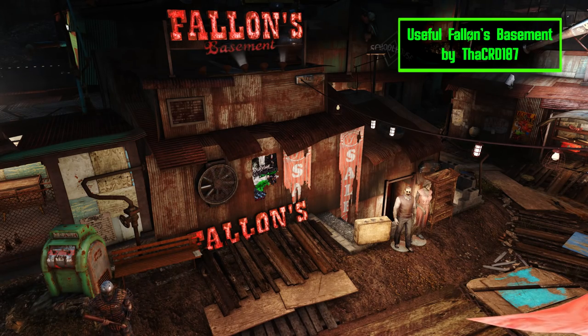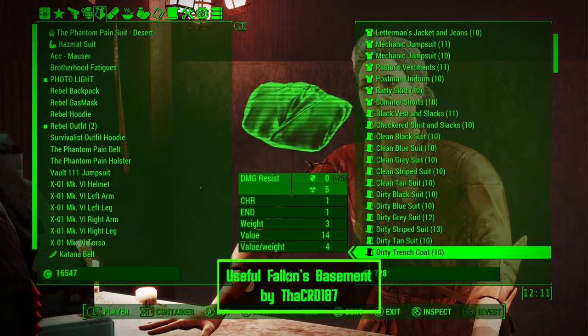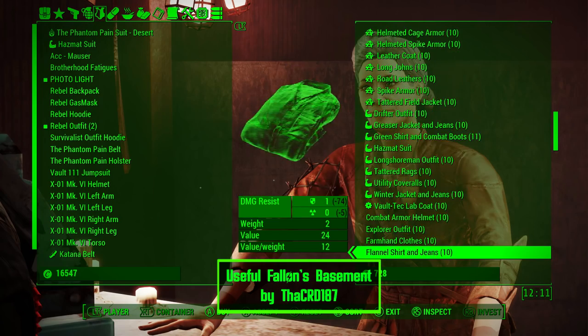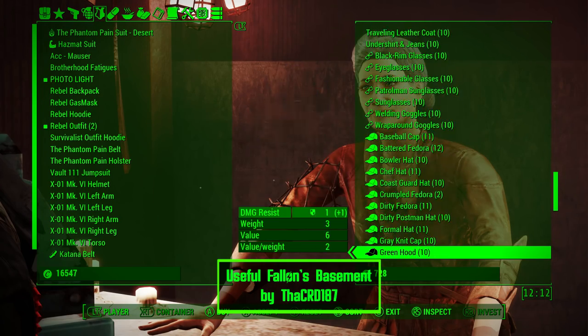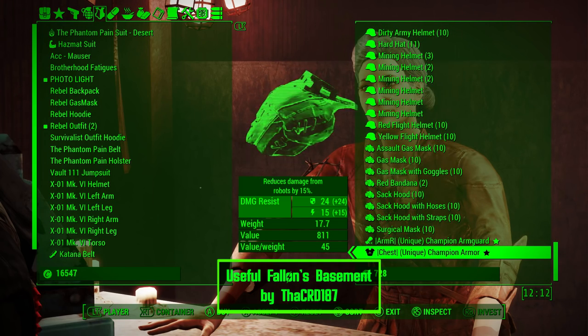The first mod I have for you is called Useful Found's Basement. This mod makes it so the vendor in Found's Basement now stocks every base game clothing outfit. It's a really handy mod if you're someone who wants all your settlers' clothing to match their job title. There are 10 items of each clothing in stock and everything restocks in 72 hours so you can always come back for more.